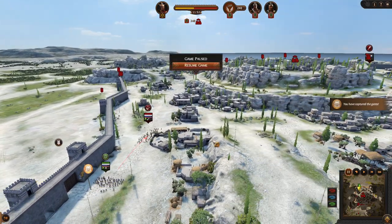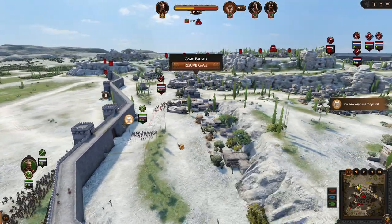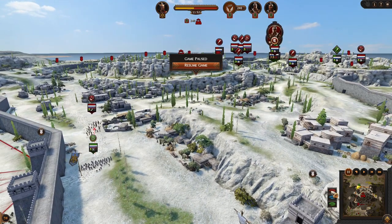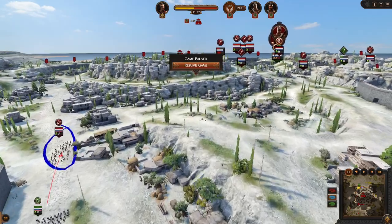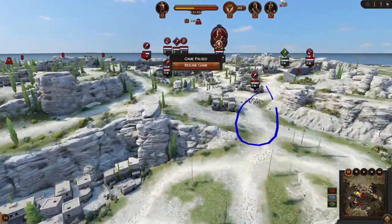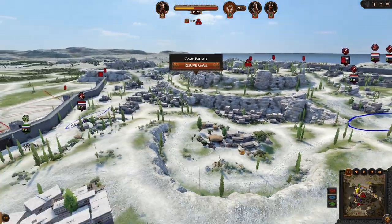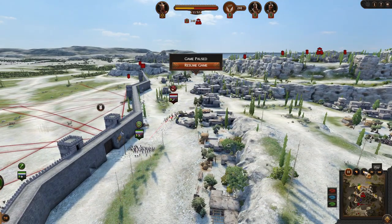Then there is the second stage. The first stage is to get inside. The second stage is to deal with every incoming enemy that the computer sends to you. That's why we are bringing very strong units.